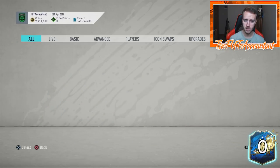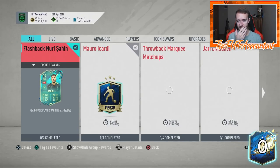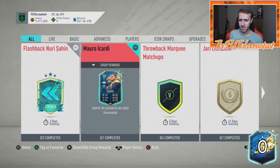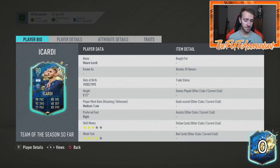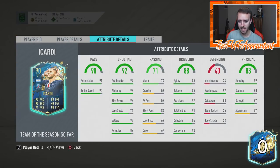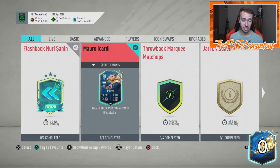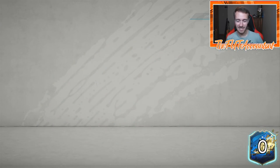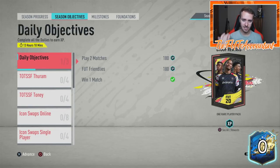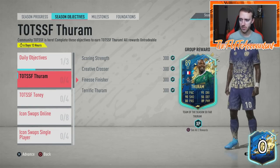Scrolling through the SBCs quickly - there's a Cardi SBC. A lot of people say this card is actually really good, but I'm probably not going to do it because it doesn't fit my team. It did make Di Maria rise a decent amount today. It's an okay-priced SBC but not super meta or super standout, so it's okay if it appeals to you.